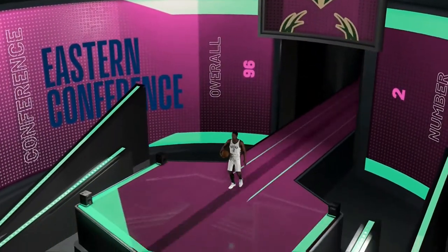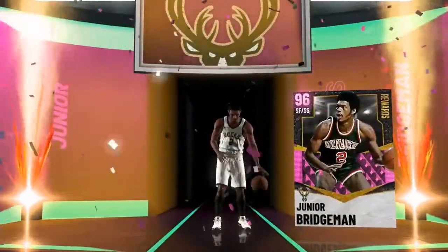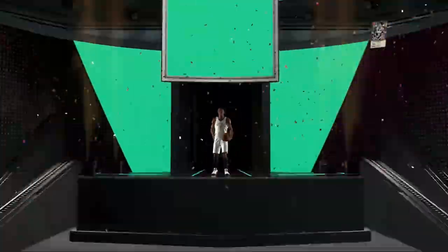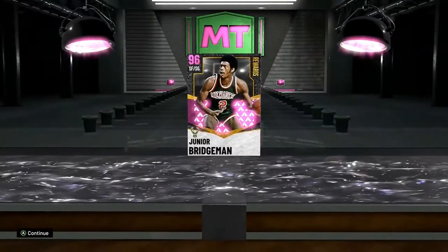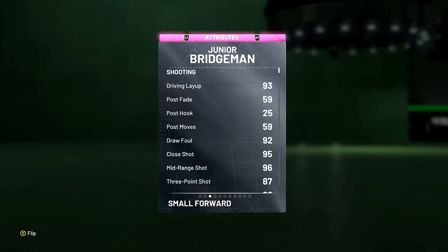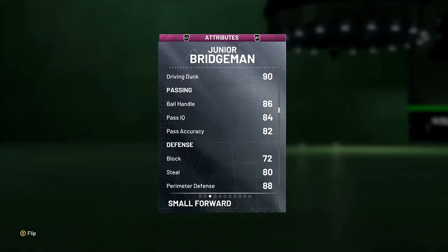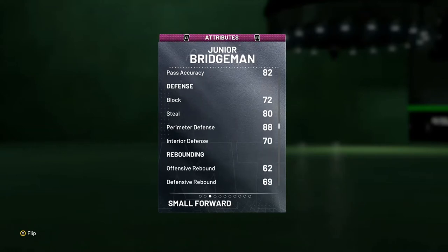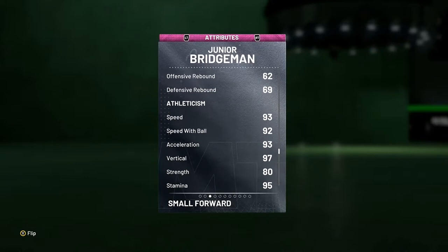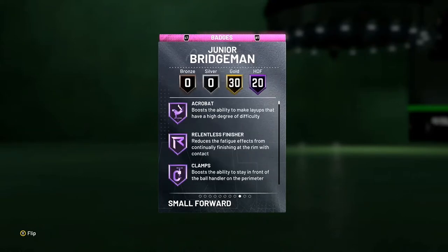I'm going to show you guys a little bit about Jr. and how he plays. So he's a 96 overall small forward slash shooting guard. 99 offense, 90 defense, 6'5". Has pretty good offensive stats. Pretty good shooter — 87 three ball, good driving dunk, good perimeter defense, good steal. He's pretty fast as well. So his stats look pretty good.